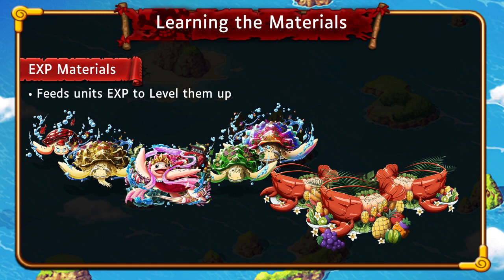Turtles come in all colors and different sizes. Obviously the small ones give you the least amount, and the big ones, like the princess turtle in the middle, give you the most EXP. You also have rainbow turtles, which can go with any color unit and give a lot of EXP. Lobsters are the same — they come in different sizes, small, medium, and large, going from least to most EXP.